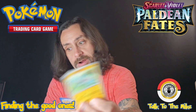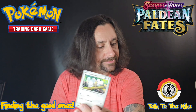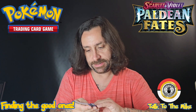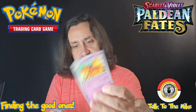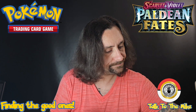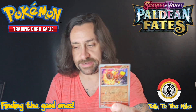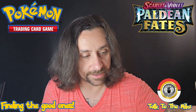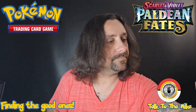Paldean Fates students, Barboach, Woobat, Tandemaus, TM Crisis Punch, Dachsbun, Shroodle, Varoom, Cyclizar, Reverse Holo, Reverse Holo Cyclizar, and a Full Holo Houndstone along with a basic energy.